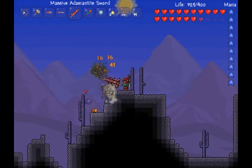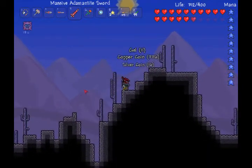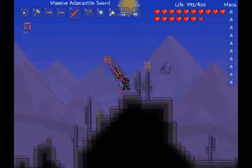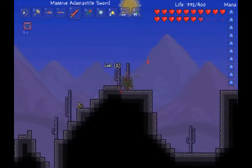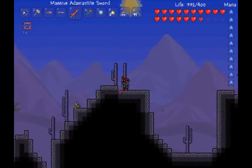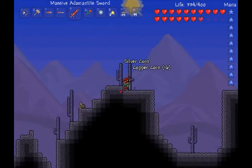I think it took like one entire Terraria day to get both the light and dark shard. You don't really need anything special for the mummies, except of course you have to beat the Wall of Flesh, and of course when you do that you unlock hard mode, which really makes molten armor seem like copper all of a sudden.